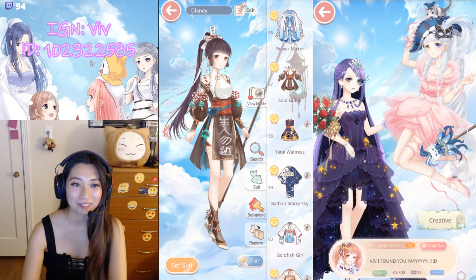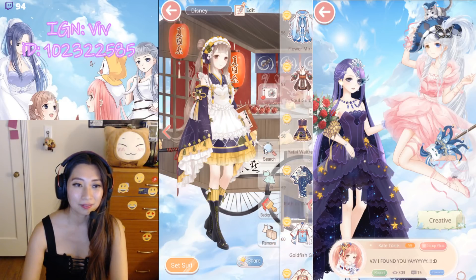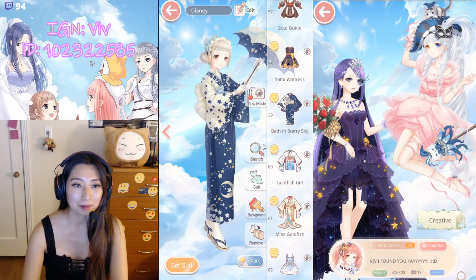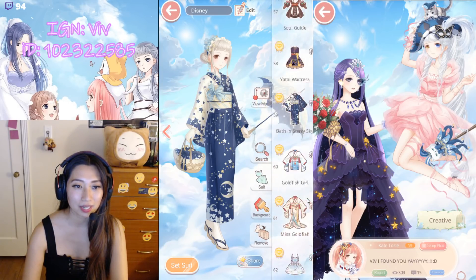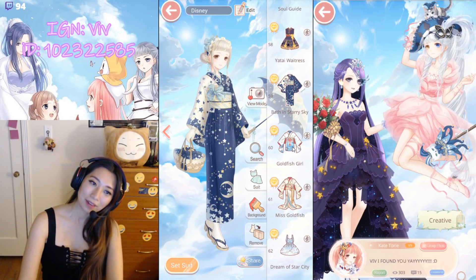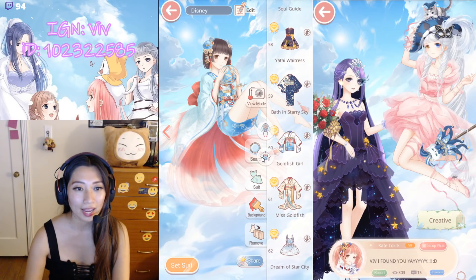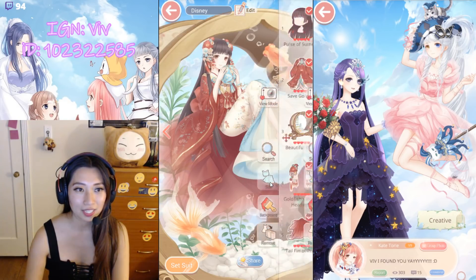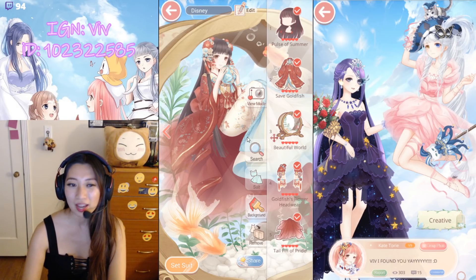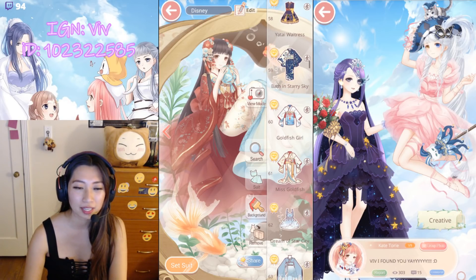Heading towards the ranking event. We have Yetai Waitress, which includes the giant Yamato card. Here's the original pose. Bath in Starry Corridor — Pose 1 and Pose 2. Love the umbrella pose here. And then Goldfish Girl — the grand prize for the second ranking event would be these two suits right here. Here's the special pose — if you see people with the special pose, they whale. Or they either have a ton of stamina saved up. That's possible too.